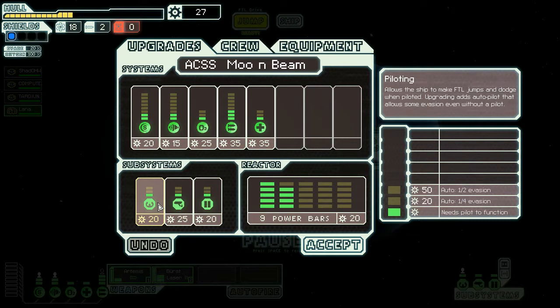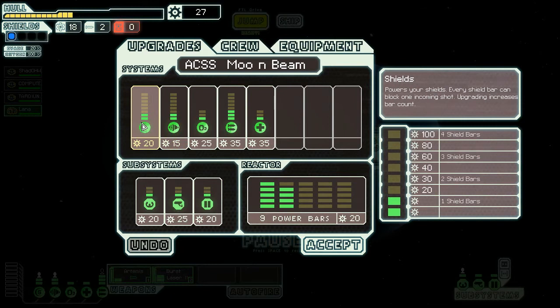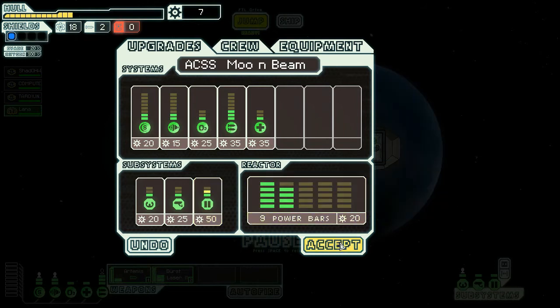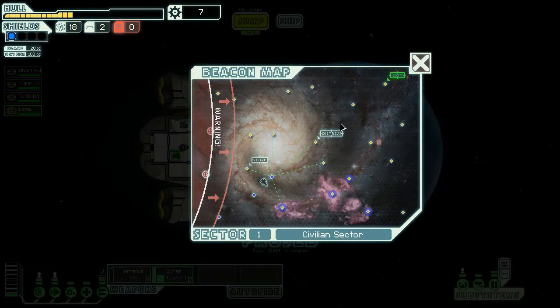We could improve our engine drive, or improve our shields. Medbay upgrades give faster healing speed. I think we need door upgrades actually — now that we have blast doors, they will help impede movement of fires, which seems to be important at this stage. Let's also disable that and now let's go to jump.